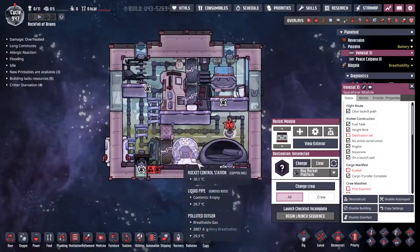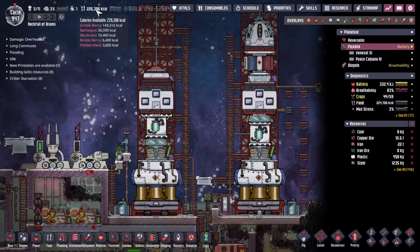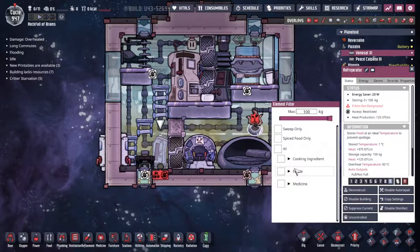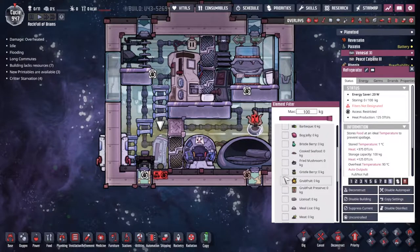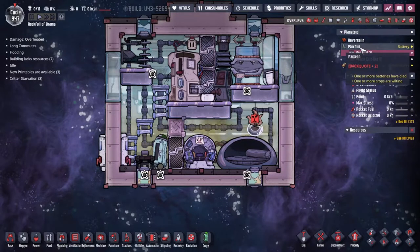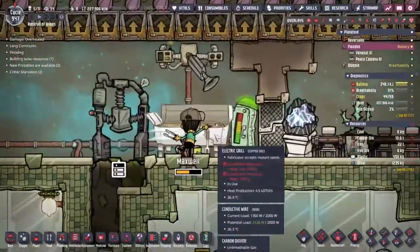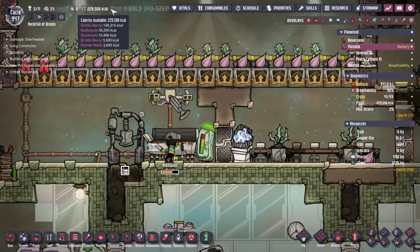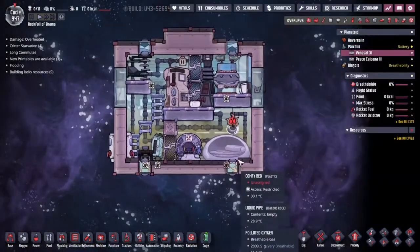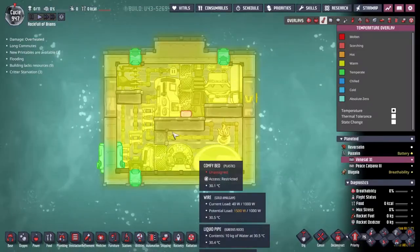It is full of polluted oxygen, but polluted oxygen is oxygen, so I'm going to go with it. Let's have a look on Piaxlin and see what food we've got available in large amounts. Gristle berries are what we're going to use. Let me view the interior over here — we're going to want to get some gristle berry. We're making bristle berries up top, then our friend Maxwell puts them through the grill, they become gristle berries, and we end up with hundreds of thousands of calories worth. Now we're going to be putting it all inside this spacefarer module so that Curie can travel over.